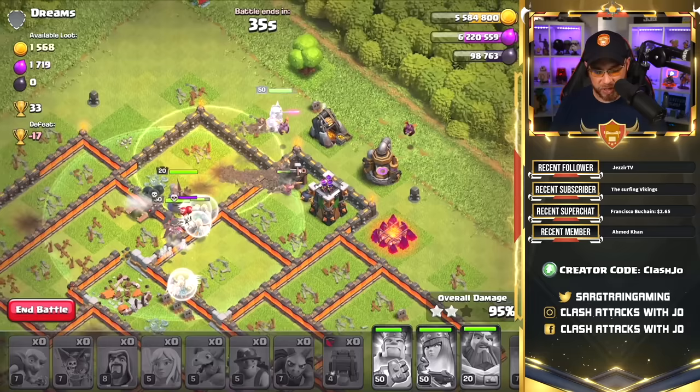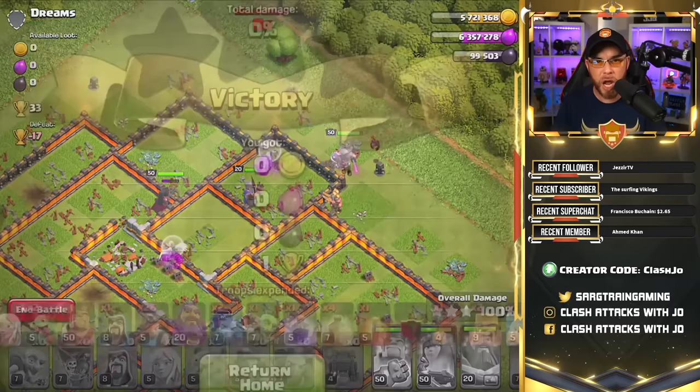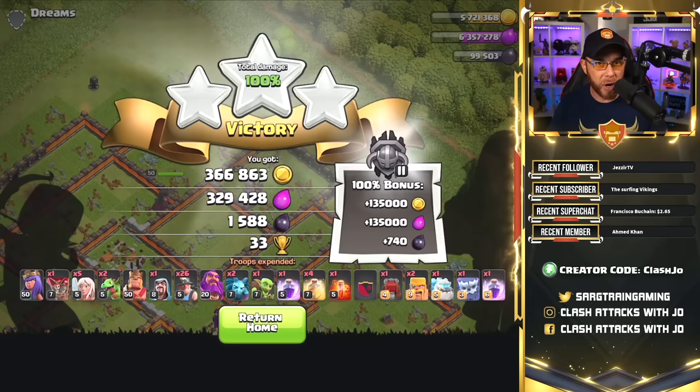That is the entire army all together and how you can link it all together. If you can get the Wall Wrecker to assist the Queen Walk, it helps out dramatically. We're going to change up the army this time around and use Baby Dragons, add in some Super Wall Breakers since that's available at Town Hall 11, and finish out the video with one more attack.